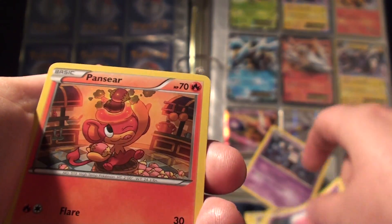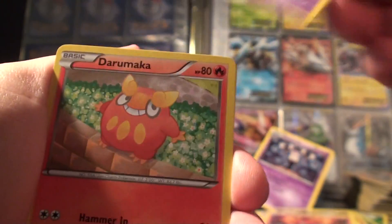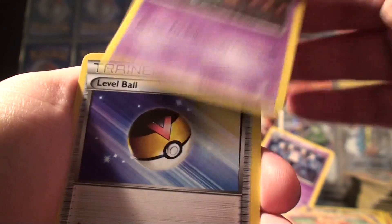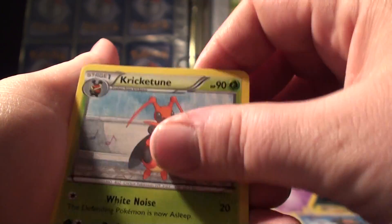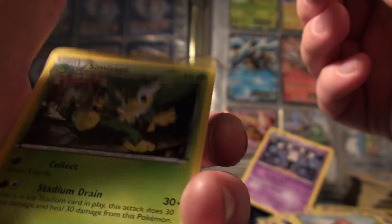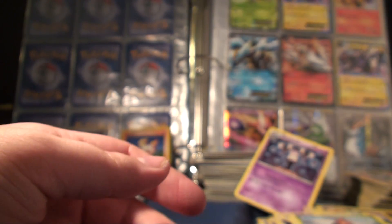We have a Munna, a Pansear, a Ralts, a Darumaka, an Elgyem, a Level Ball, a Starmie, a Kricketune, a Bronzong Reverse Rare, and a Simisage. Got a lot of Reverse Rares — I guess that's cool.